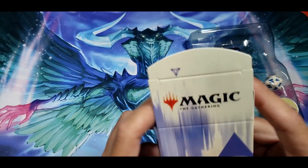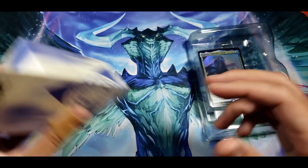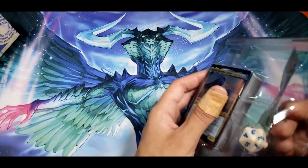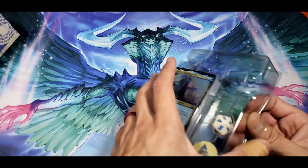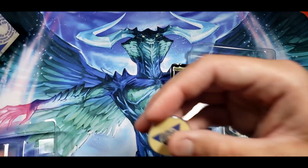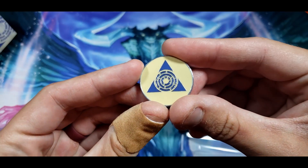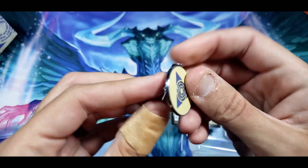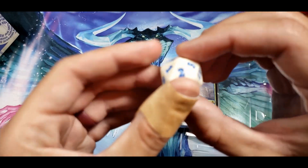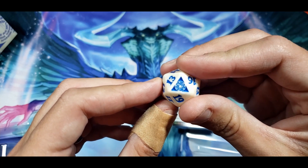We get a wicked looking triforce style sticker — for all my Zelda nerds out there — and then a nifty little deck box. It doesn't even have the name on it. And hey, check out the pen — it's an actual little pen, not just a little counter thing. That's actually not bad quality, a little backpack pen.